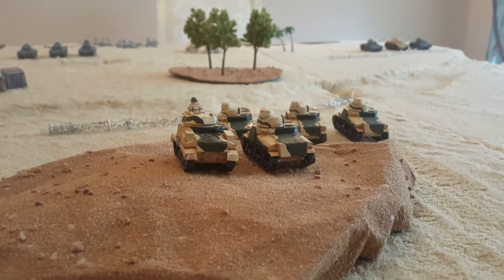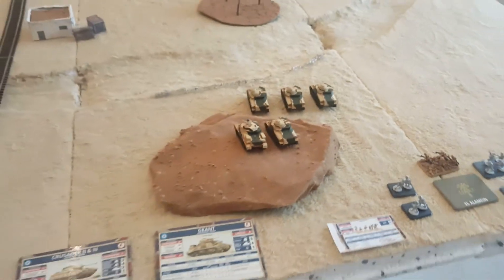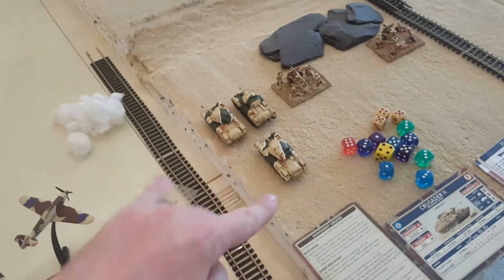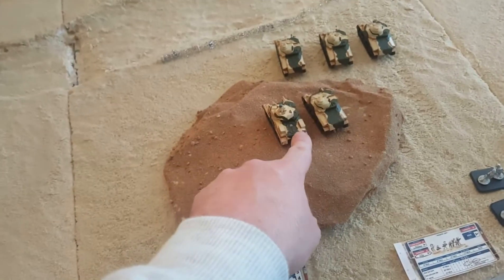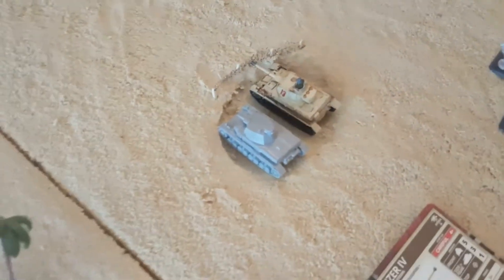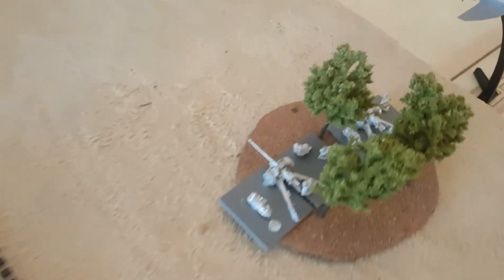Hey guys, JK Tabletop War Games. I've got another Flames of War 4th edition battle report for you. This is the setup: the British are on this side. I've turned the board around this time and added a bit more scenery, including a railway track. We've got the Crusaders — two Crusader 3s, one Crusader 2 — two 25-pounder guns, the HQ Grants, a troop of Grants, an infantry section. On the German side: three Panzer IIIs, HQ of two Panzer IVs — one with a short gun and one with a long gun — another troop of Panzer IIIs, Afrika Korps infantry, and two Pak 40 guns.